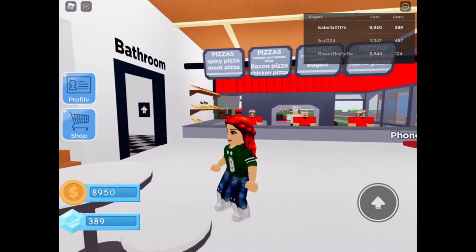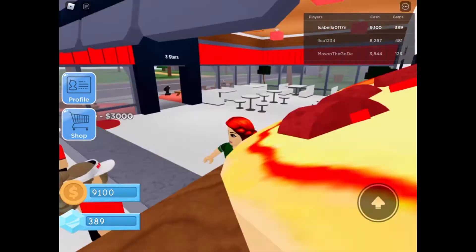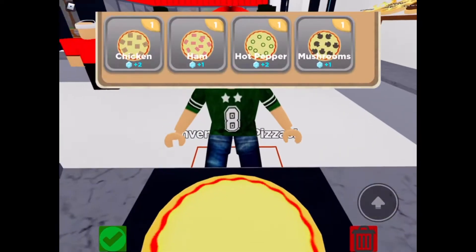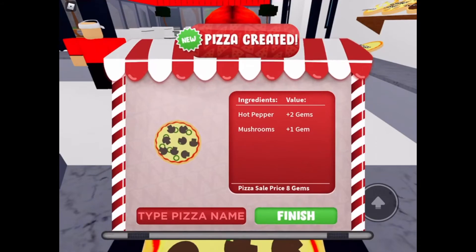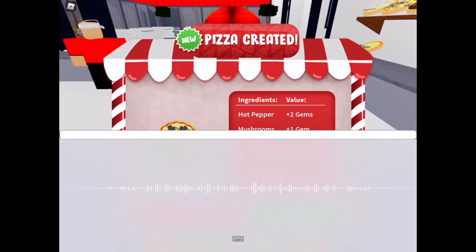I have eight thousand dollars - I have the most money on the server, which is good. I already made a lot of pizzas off camera. I'm gonna make a new pizza - let's make hot pepper and mushrooms. Okay, finished, and this is worth eight diamonds.